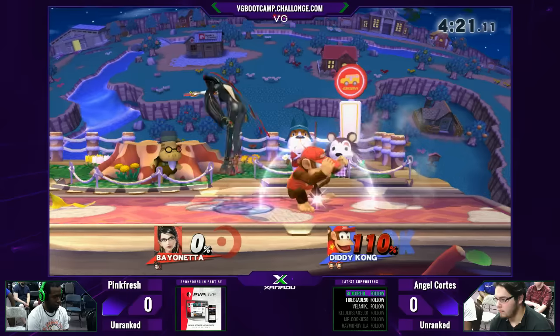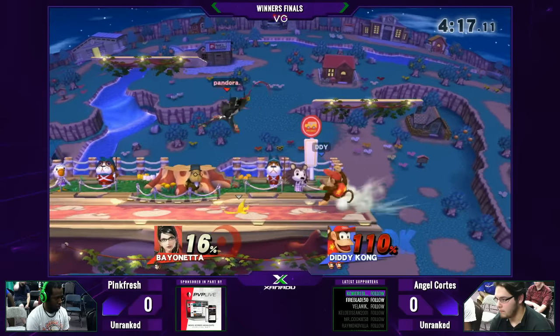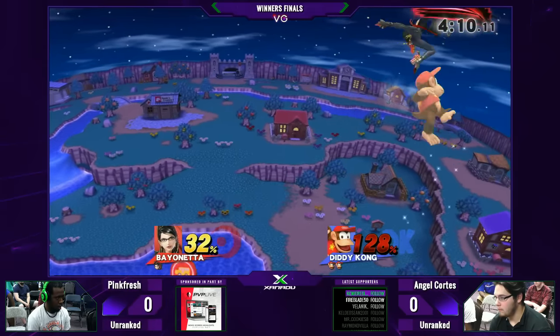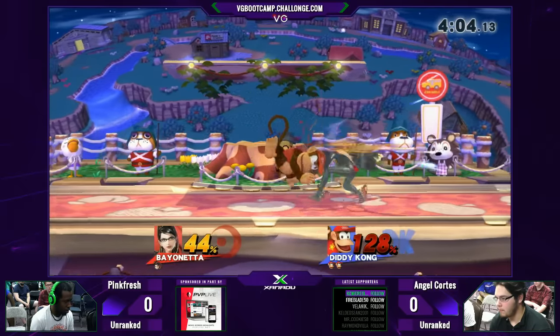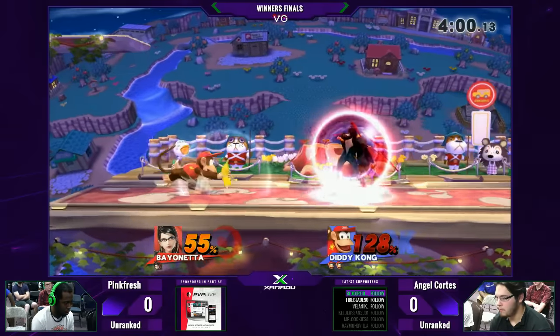It looks like he tried again right there, and both these players are kind of dropping punishes — a little miscue going around. Near the fair, nice. He was so close to it, but Angel did a little DI and air dodge to evade it. You can't just evade Bayonetta and not know the Bayonetta matchup.